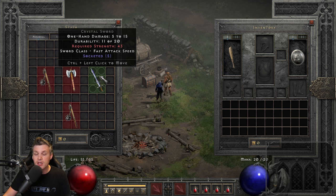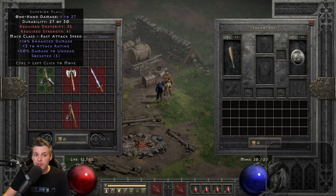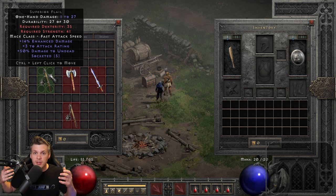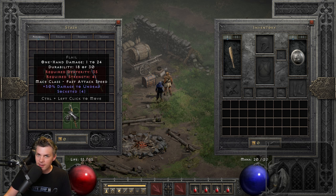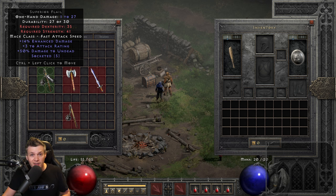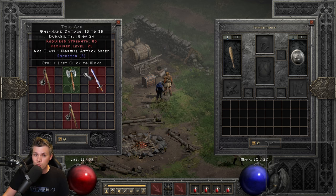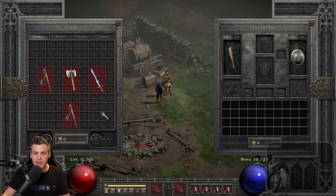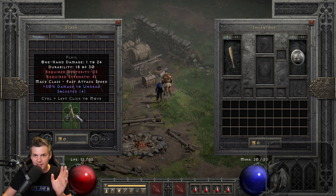Call to Arms works in any weapon type, so I recommend a low requirement base. Some examples: a five open socket Crystal Sword, a five open socket Twin Axe, or a five open socket superior Flail. You'll typically pair this with a Spirit shield to boost Battle Orders and Battle Command. Pro tip: if you're using Heart of the Oak in a Flail on your main hand, use something like a Twin Axe or Crystal Sword for Call to Arms on your offhand so you can easily distinguish the two when weapon swapping.